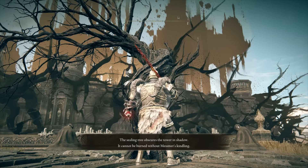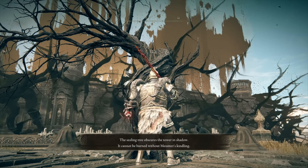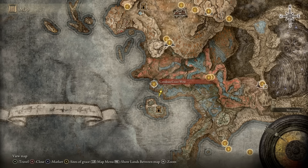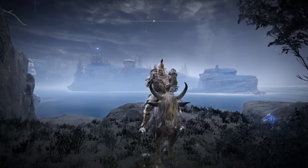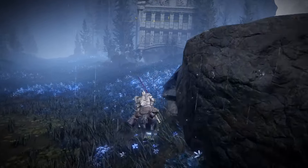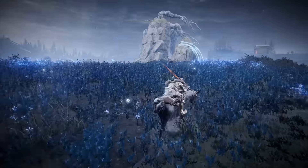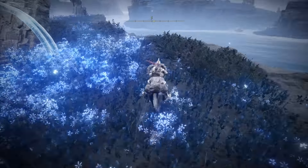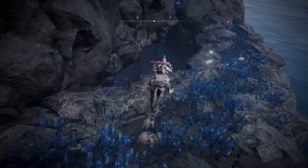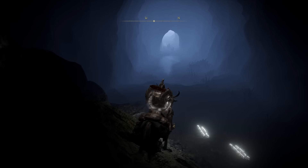If I had one — yes, I know you get it from beating Messmer, but we aren't there yet. Once you're in the Cerulean Coast there's the Cerulean Coast West site of grace and there's an island nearby, but if you try to swim you die. It's actually pretty simple — there's a path and then a cave, and you go left and that takes you to the island.